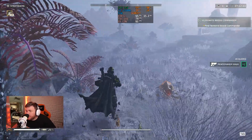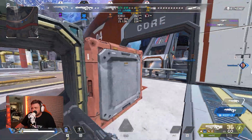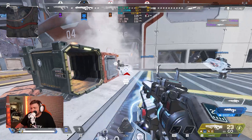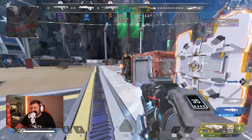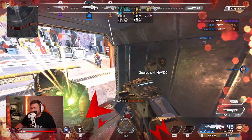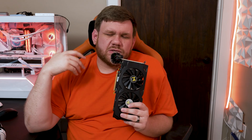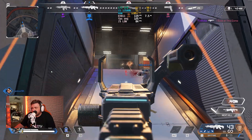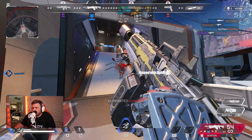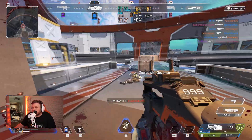We then tried Apex Legends in the Gun Run game mode — battle royale settings might differ slightly. On low settings we got around 140 FPS, which is pretty smooth. We bumped it up to high settings just to see, and it actually wasn't as bad as expected — we stayed around 120 FPS even at high settings, which is pretty solid for a GTX 970.